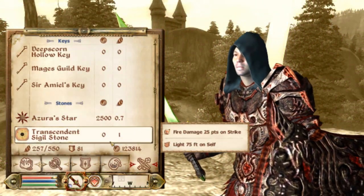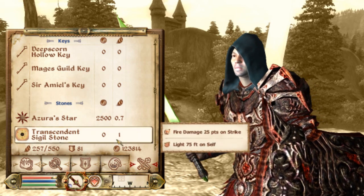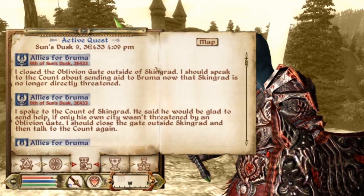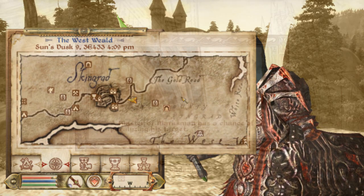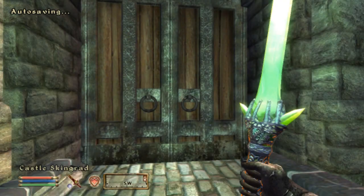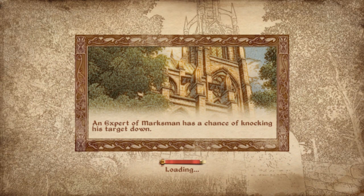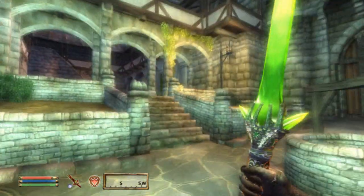I picked up another light sigil stone. I think I still want to make the light hood idea, but that'll have to be later on. So let's jump straight into Castle Skingrad and talk to the Count. I also noticed that there's something a little bit fishy about him — I'm sure you guys will see it once I get there or talk to him.